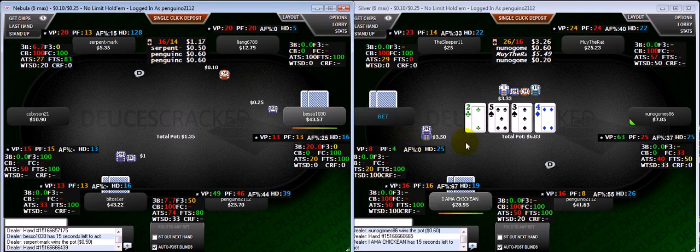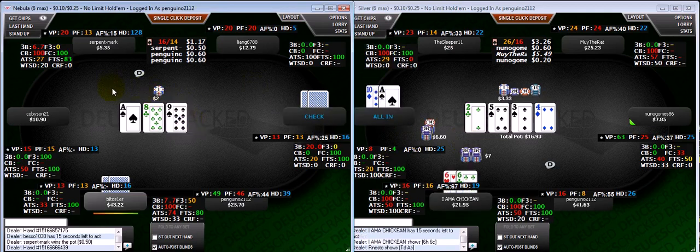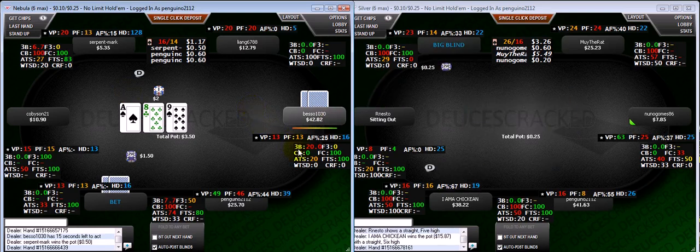So far we can actually see the two tables are relatively tight all across the board. The table on the left is a little tighter, as I suspected, and this guy's playing kind of aggro. But besides him, nobody's doing a whole lot.